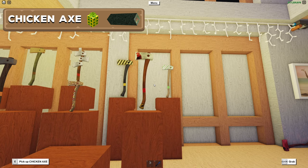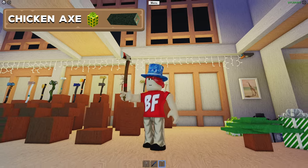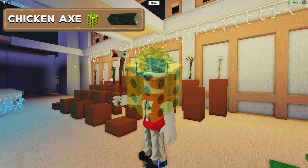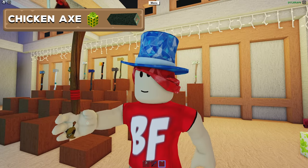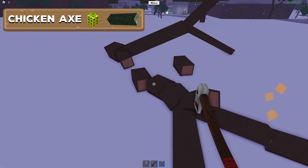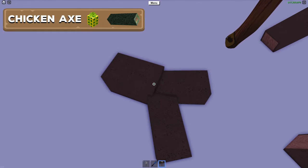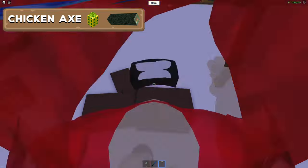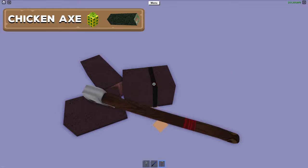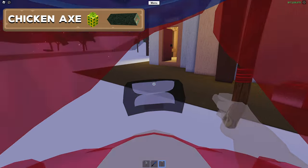Moving on to a more useful and fun axe: the Chicken Axe, which was added in the 2017 Christmas event in the Gift of Great Times. This axe doesn't really have any special powers but it's a fun axe to have — it has a chicken on it, and when you chop trees, chicken sounds get made. It's a little spooky especially when you're chopping for the first time. It's not that great of an axe, but hey, it's fun to have around.